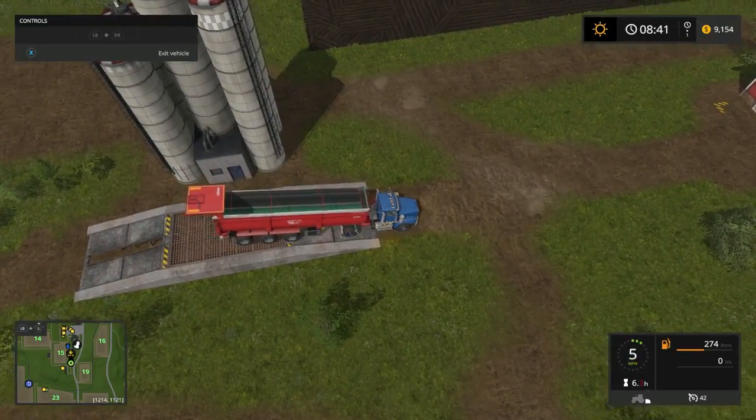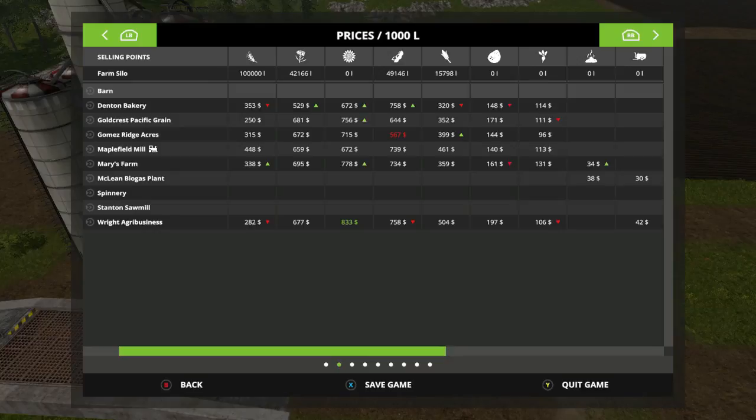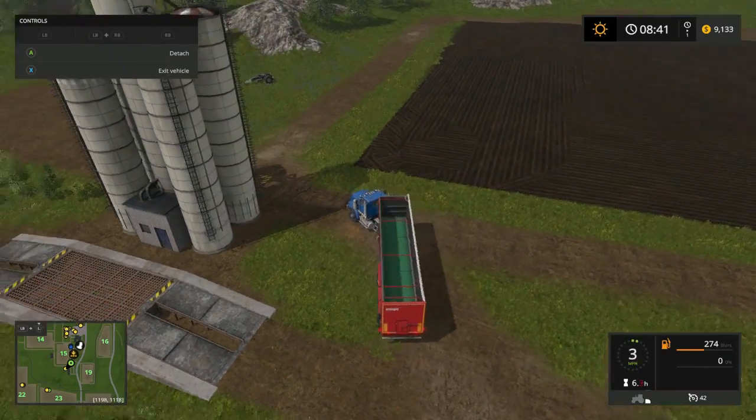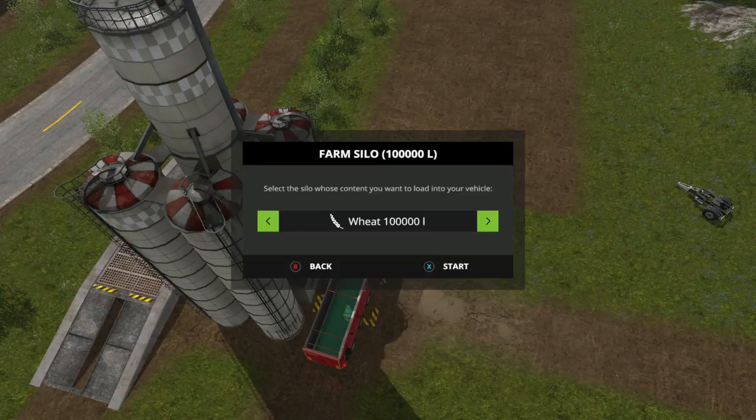We got all that in there. Got all the fields plowed pretty much except for the lower end. We got 42,166 canola, beans, corn. Next time we're going to plant more corn in one of the bigger fields, and probably do a round of soybeans. I want to fill the train station full of canola - actually soybeans. I had soybeans at 49,000 in my truck.